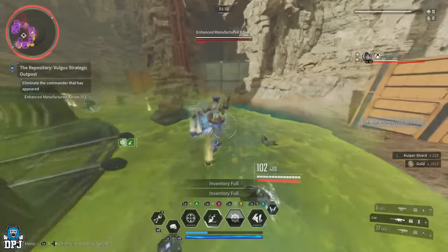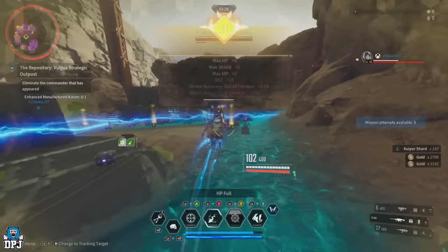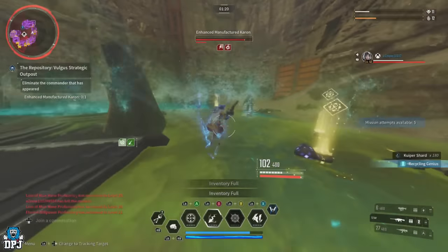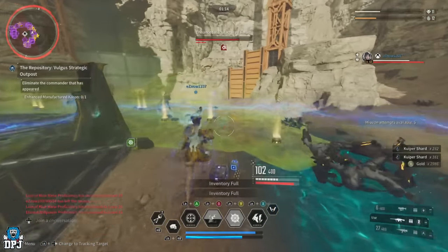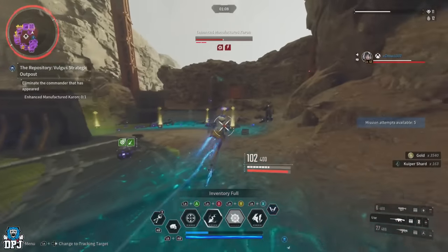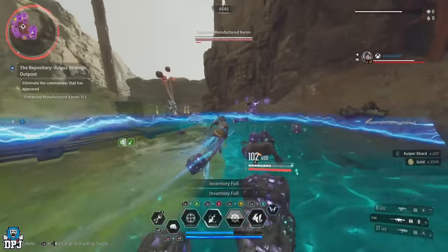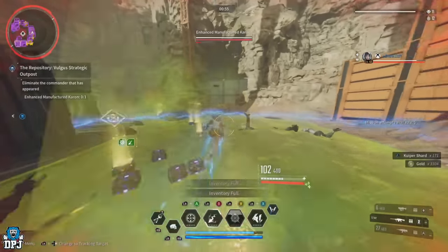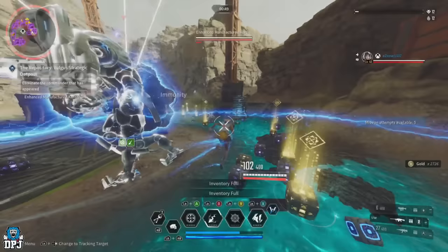We repeat the farm back to back, over and over, clocking up XP, Kuiper shards, modules, weapons, materials, and gold. What's great about this compared to the other farm is that it's a much smaller space, meaning more descendants can use it to their advantage. A ranged Bunny build would do crazy things here running around the center killing all enemies. And if you come here with a full team of Valbys, it would be utterly crazy — I actually think just two Valbys would be able to hold this area down, destroying all enemies before they even have a chance to move.